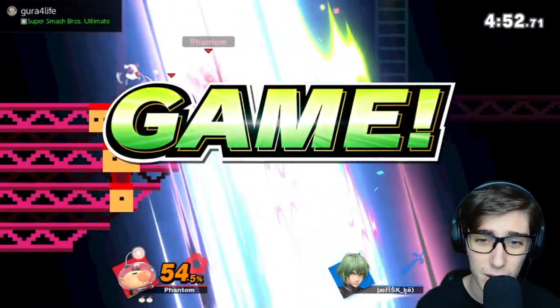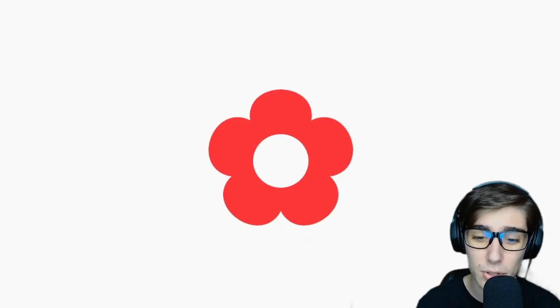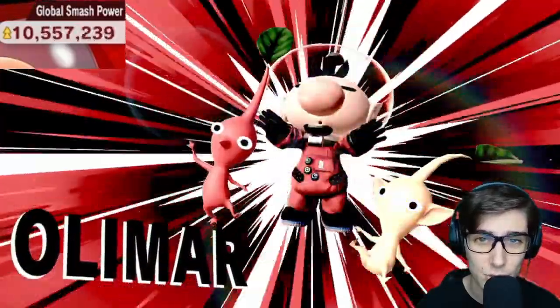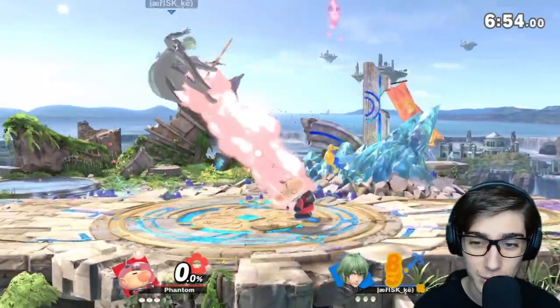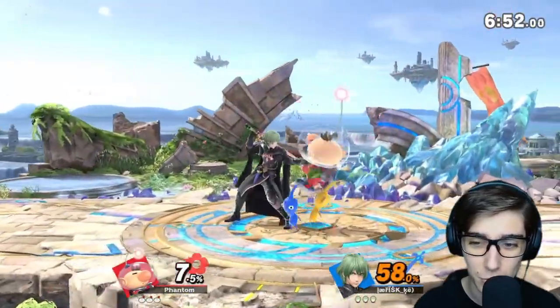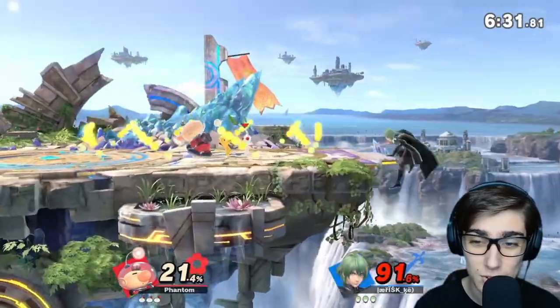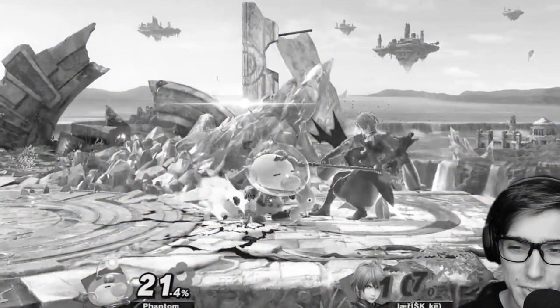White Pikmin are usually the weakest. Purple Pikmin — which just attacked you as Byleth does another SD — are usually the strongest. We'll be able to show off a lot more of what these Pikmin can do in the very next match. A good up tilt and up smash from Olimar, and a good down throw almost getting into the forward air. As Byleth starts to fight back, that was our side B — I'll show you again with this white Pikmin.